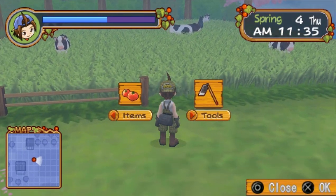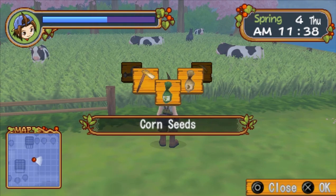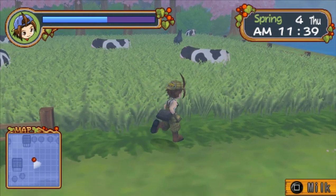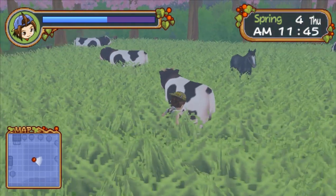I think that's everything we can unlock from the blacksmith. I think. I think we've unlocked everything there. We'll stop by there tomorrow — oh wait, it's Thursday. We'll stop by there tomorrow. See if there's anything else.